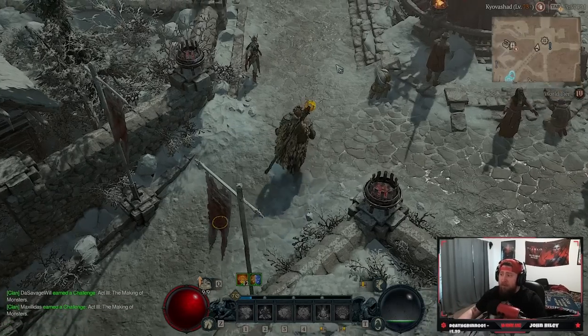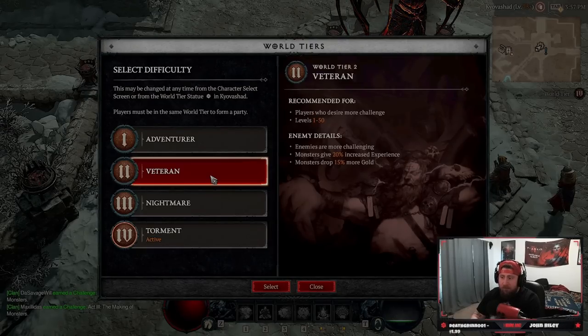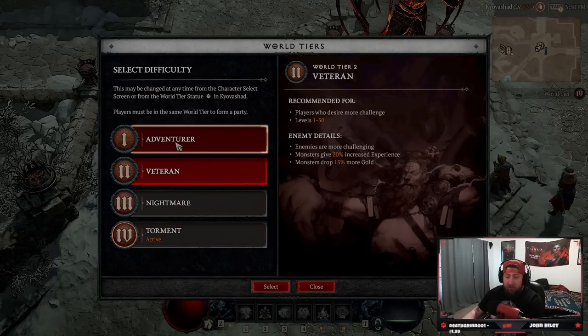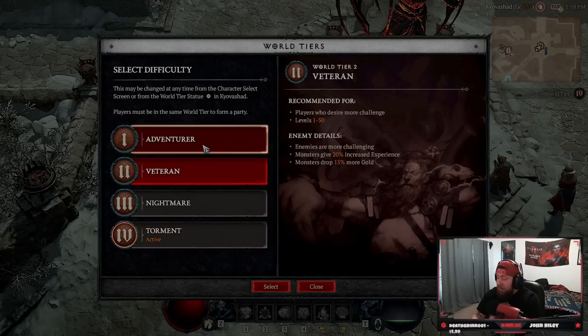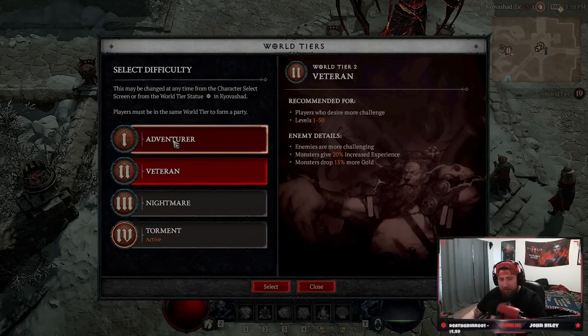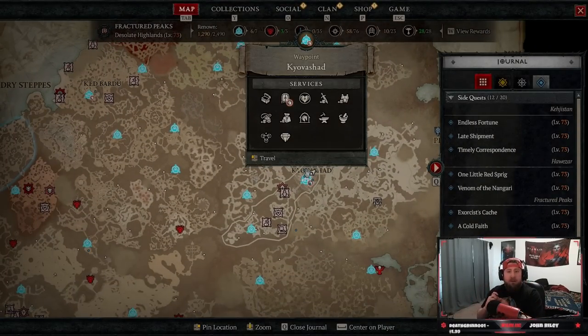One more important factor: if you are playing on World Tier 1 and are used to that, you cannot do the capstone unless you switch to World Tier 2. If you're not used to fighting monsters on World Tier 2, you're going to be at an even bigger disadvantage. If you've been playing on World Tier 1 and are just switching for the capstone, I advise you be level 48 to be safe - then you won't have trouble with the capstone fight.